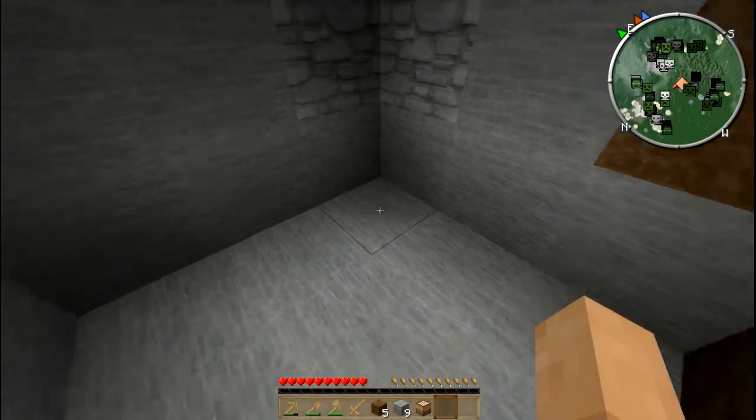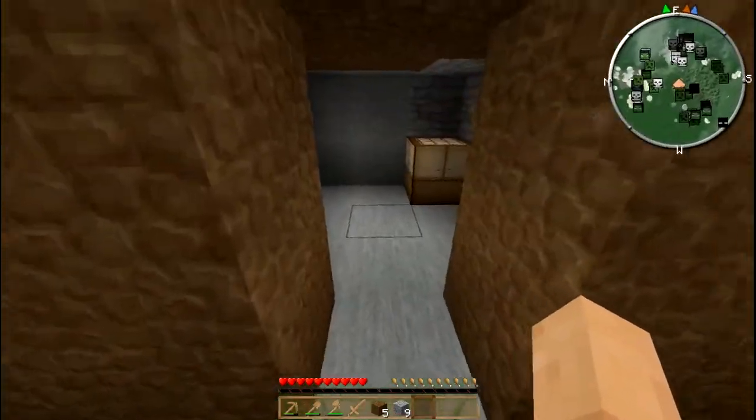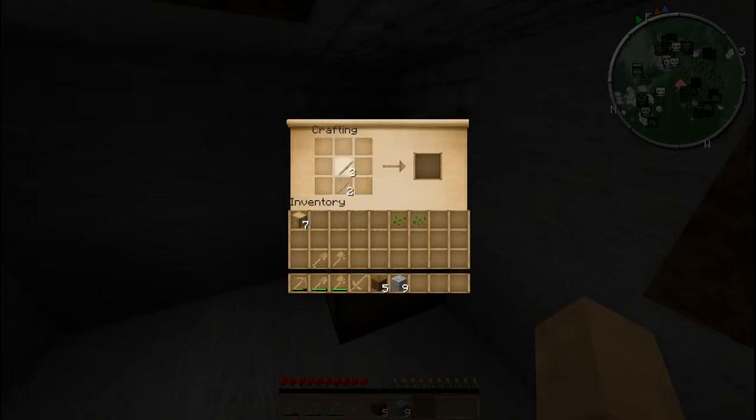Now that we have access to stones, I want to create some stone pickaxes, because they'll be a lot more efficient and last longer. You can use up the wooden one, but then go for stone. A stone axe will be good too. We're going to have to make some more sticks — sticks will be needed for making torches. Let's get some more wood; there's a nice birch here. An axe is much faster.